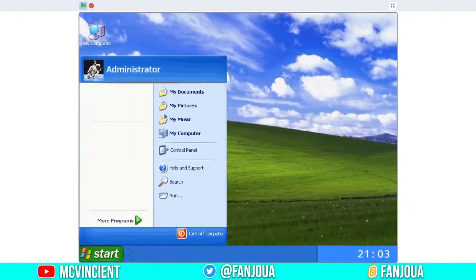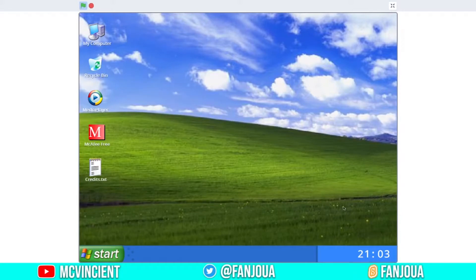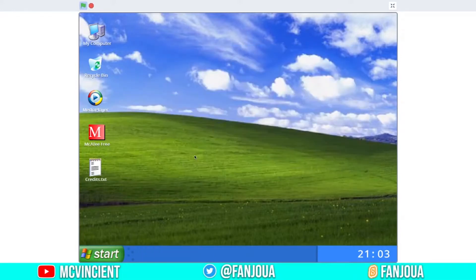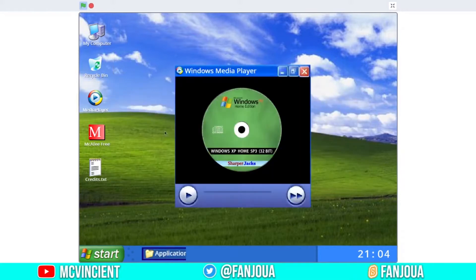This looks really good — it really has the feel of Windows XP. The start button is really good. It has 'All Programs' but not all features. We have Control Panel — let's see if it opens. We have My Computer and a working taskbar, which is really good. There are folders — if you click, it says 'You have found an unfinished feature, come back when it's ready.'